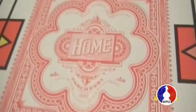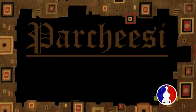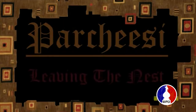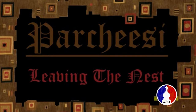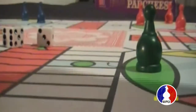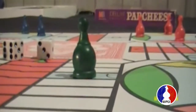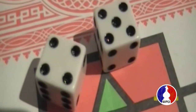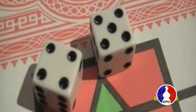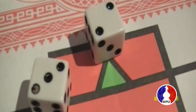Once turns to roll the dice have been established, it's time to start the game. Each pawn must be entered before it can move around the game board path. In order to leave the nest and move onto the game board, the player must roll either a five on one die or a combination with both dice that amounts to five.